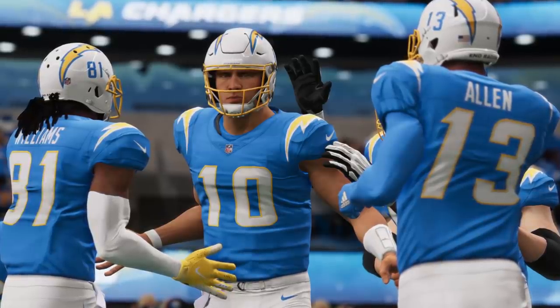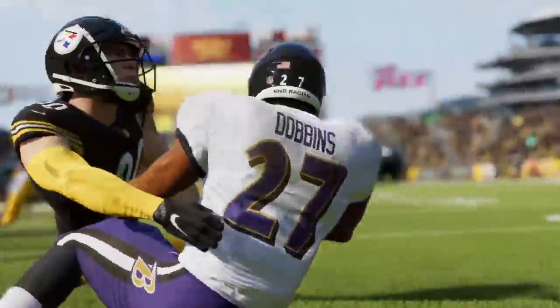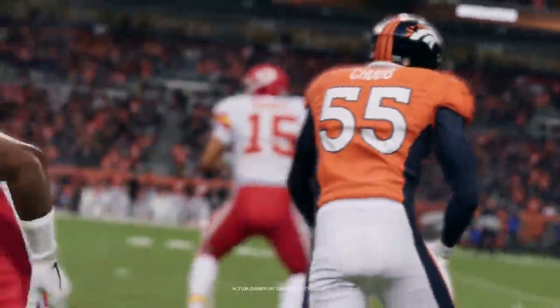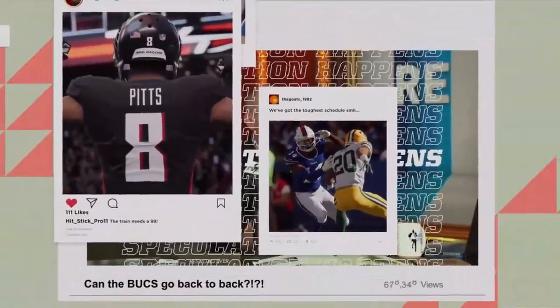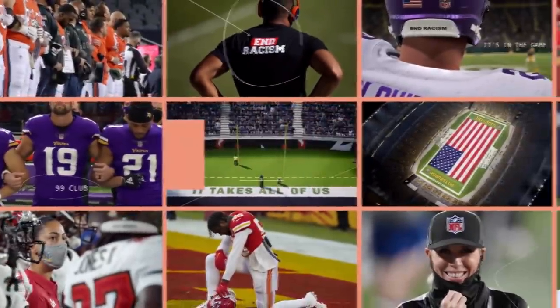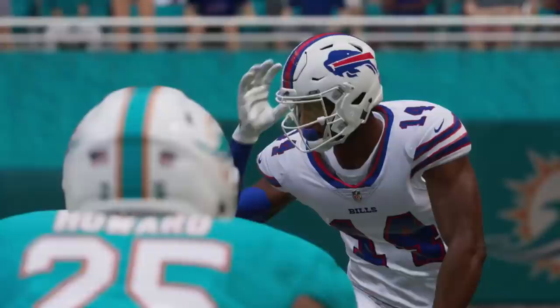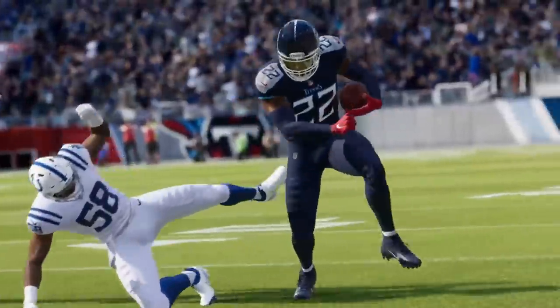Double-team blocking has been broken for a long time; players are splitting double teams better than getting off a one-on-one block. It feels like it'll be another year where people drop a lot back in coverage, but if you drop underneath zones and use zone drop adjustments you can cover some of that up. If you only send two rushers and they're splitting double teams easily and getting block sheds, that's how you'll play defense. Something has to work on defense — if zones and man coverage aren't good and the user defender can't roam freely, the pass rush has to be overpowered.